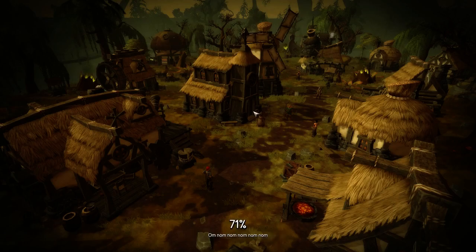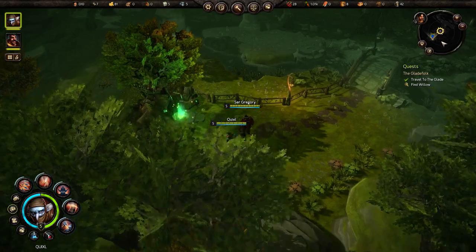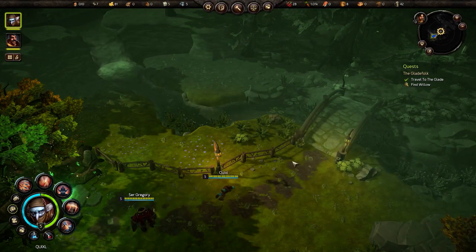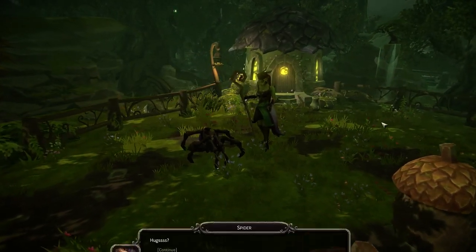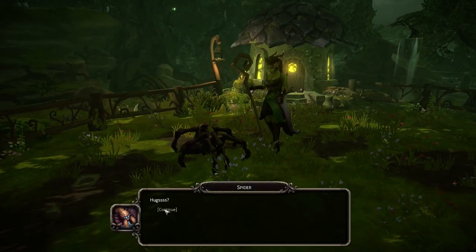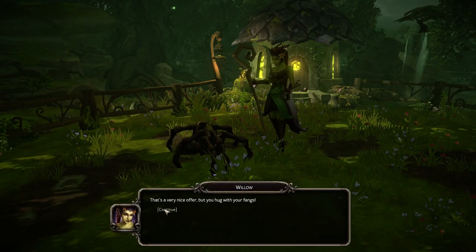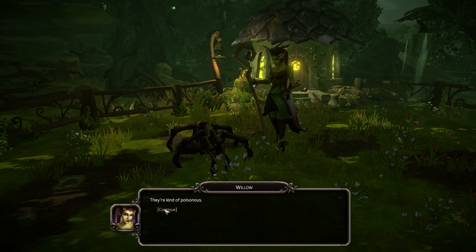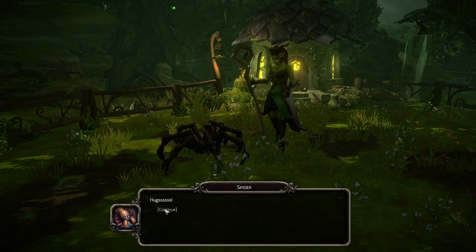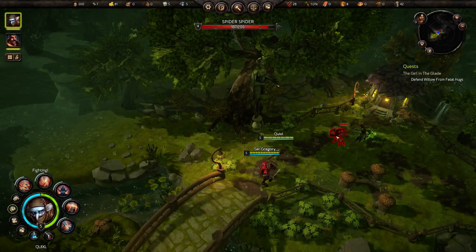That took a bit of time, but here we are in the glade. We need to head over here. Willow's hugging a spider — that's very nice, but you hug with your fangs and they're kind of poisonous. Okay, so we've got to take care of this spider.